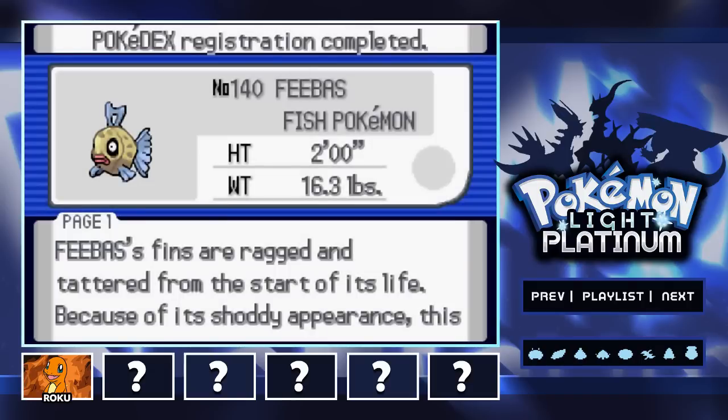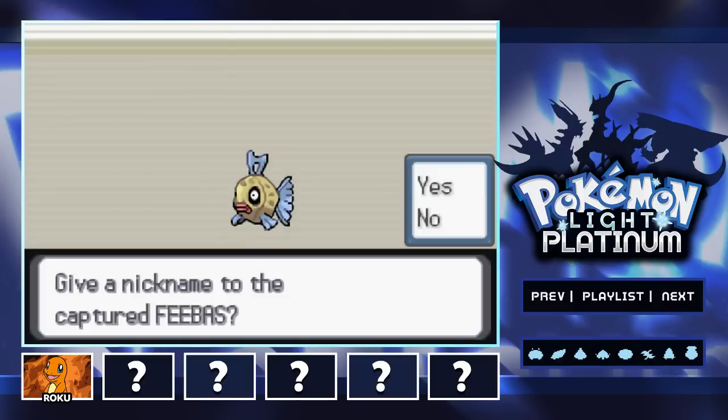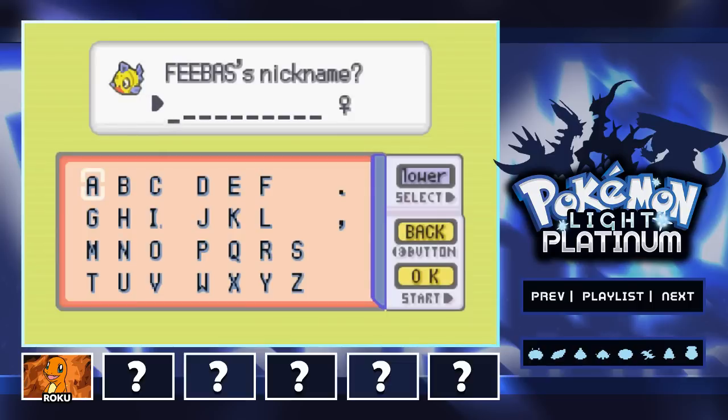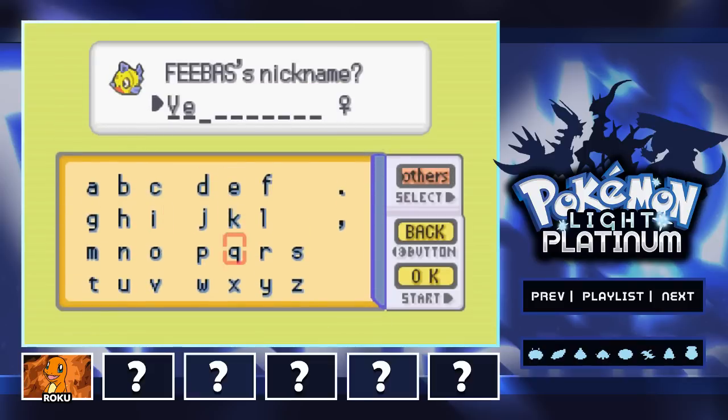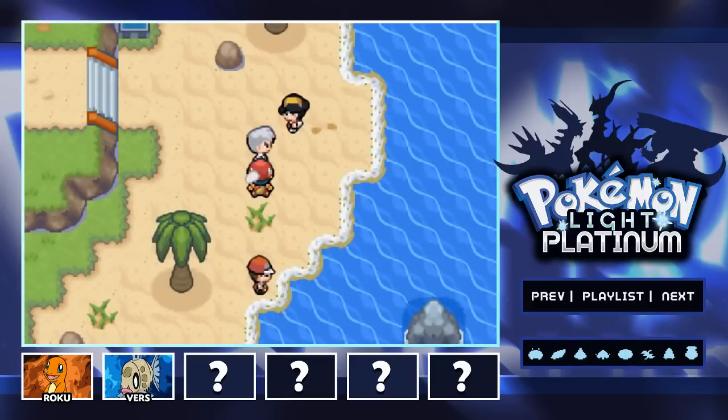Feebas was caught and it's going to be the first addition to our team, which is pretty cool. I'm going to go ahead and give it a nickname. Feebas is the fish Pokemon — its fins are ragged and tattered, but it is capable of living in both the sea and in rivers. You know how Feebas can live in rivers, so we're going to call this Pokemon something really witty: Verse! With that, Verse has been added to the team.